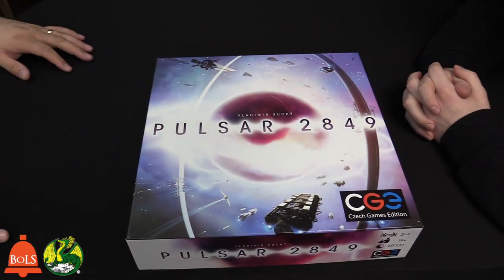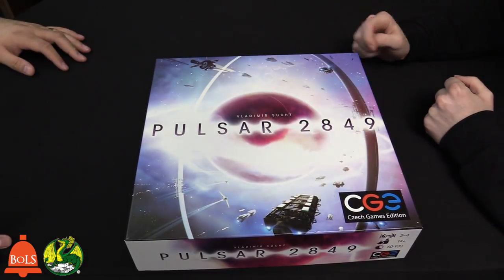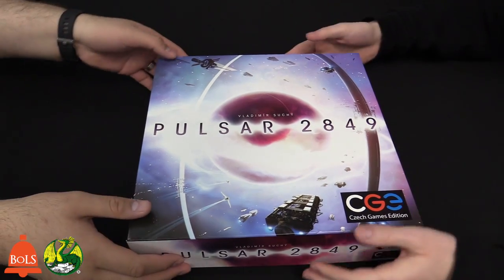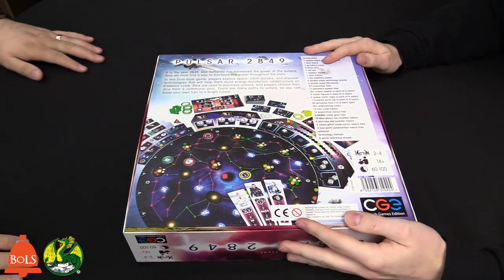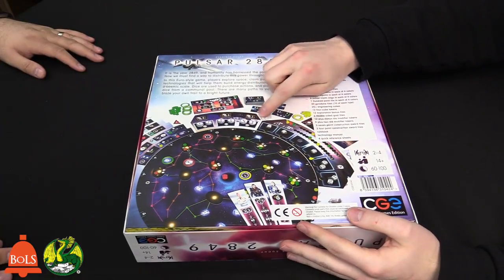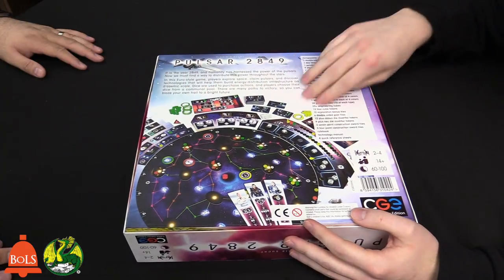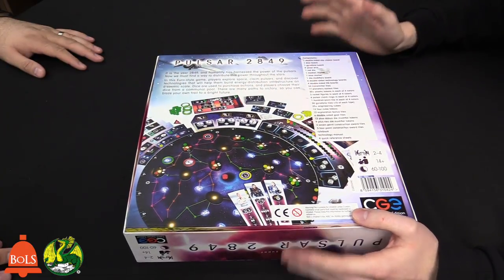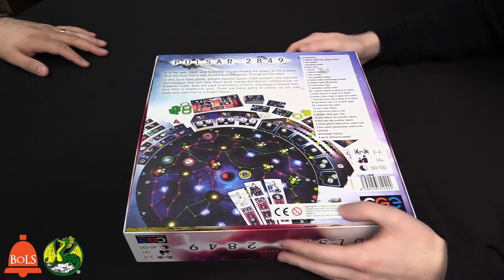Let's take a look inside. We have Pulsar 2849. I like this box art — they're harvesting a pulsar right here. It's heavy, man. As we're about to find out, the board is circular and everything kind of goes around the circle, like it's in the orbit. It's a really cool game design, and there are some really cool components as well.